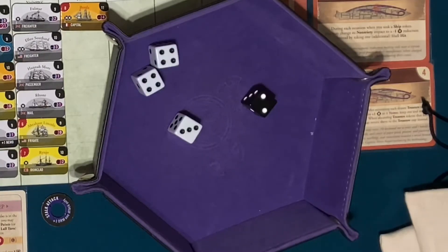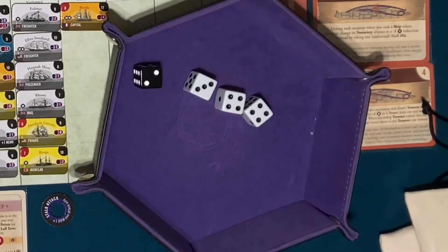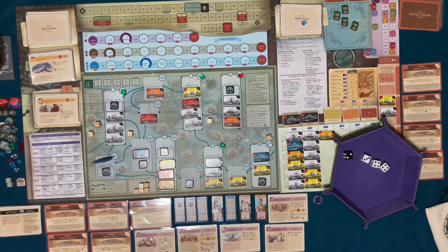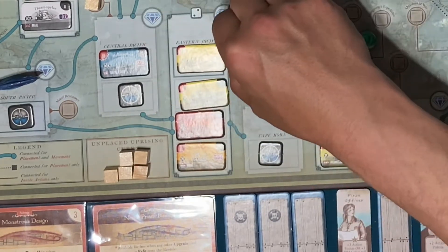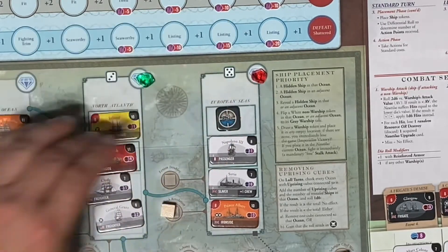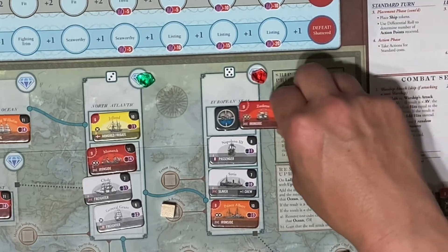Let's see if we can fill it all up. I've got two, three, four, and four. Two is the Eastern Pacific — I'm going to reveal a ship there. It's an ironside, the Royal Sovereign. I'm going to have to reveal a ship in the European seas as well — another ironside.